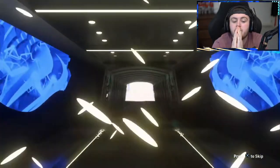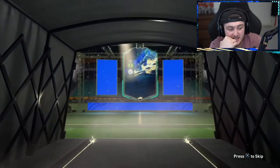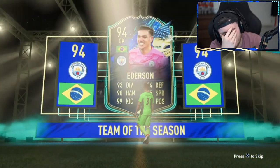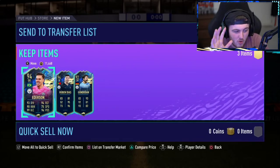Come on — Edison again, he's so common in these packs. And the last pick: Ruben Diaz. About 600K made back. Not terrible, but just not amazing.